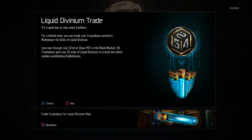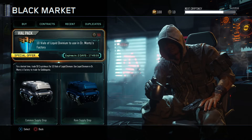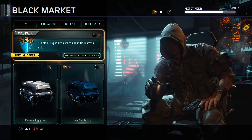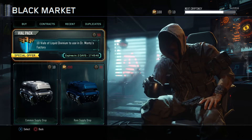In the black market, 50 crypto keys get you 10 vials of Liquid Divinium to create the latest zombie-annihilating gobble gum. You can go into the black market and see this new thing — it says 50 crypto keys. I only have 13 but you can trade 50 crypto keys for 10 vials of Liquid Divinium for Dr. Monty's factory. This expires in two days and 17 hours.